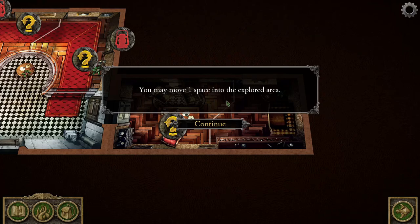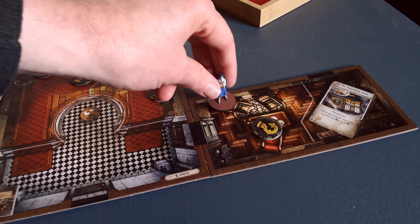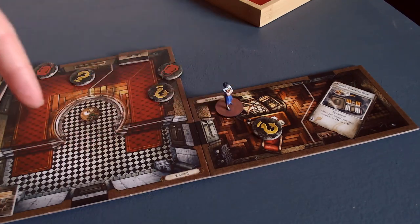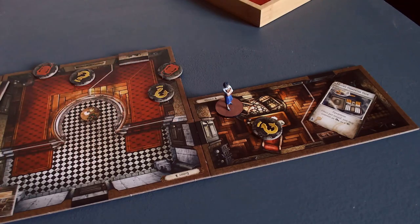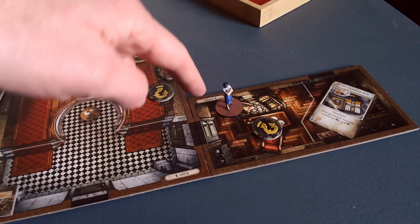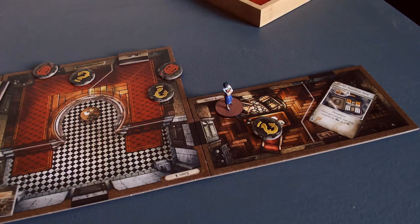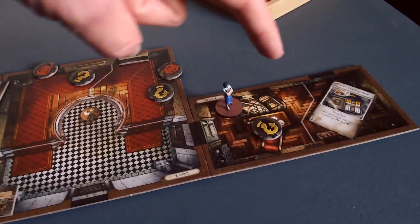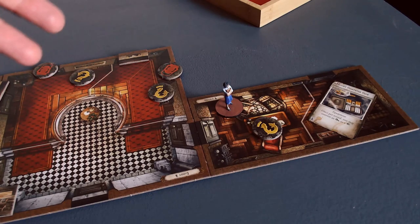You may move one space into the explored area. I think I'll have her move in. She can't take any actions here because it was one action to investigate this door — that was one action — and then she got to move in for free. So she can look through these papers, or move into the space with the lucky cigarette case and not take the case because she wouldn't have the action to expend. I'll just do what the obvious thing is, which is to investigate this search token.